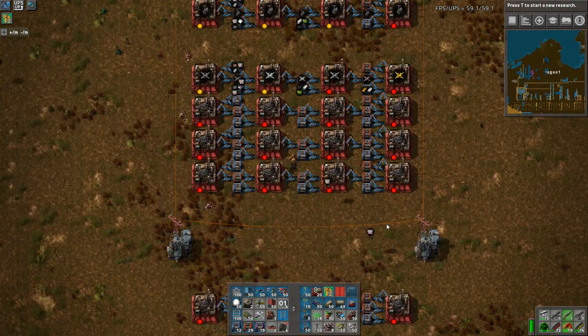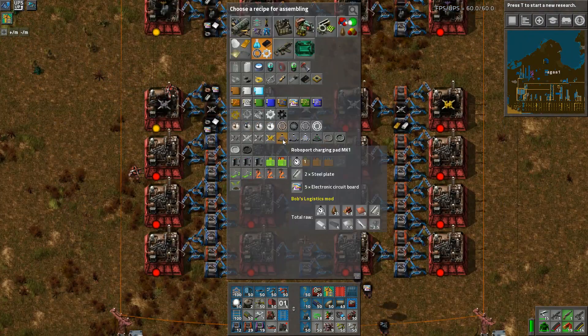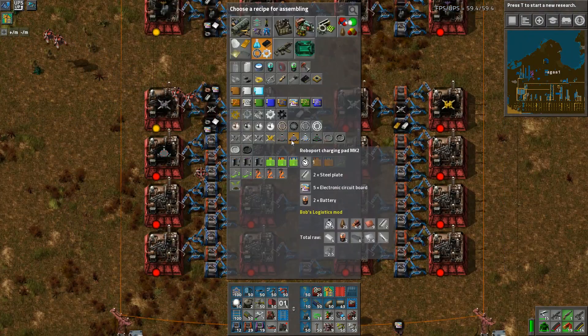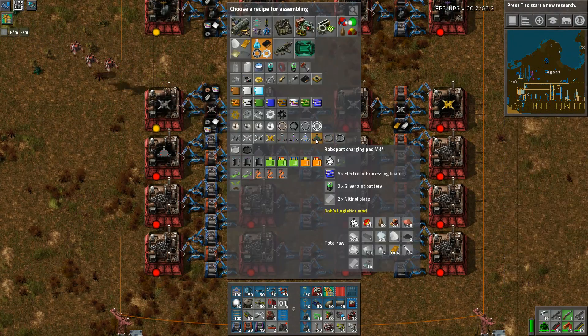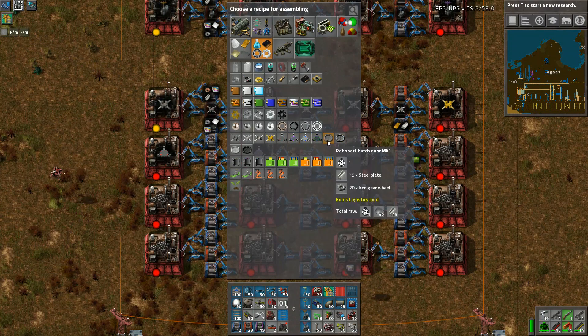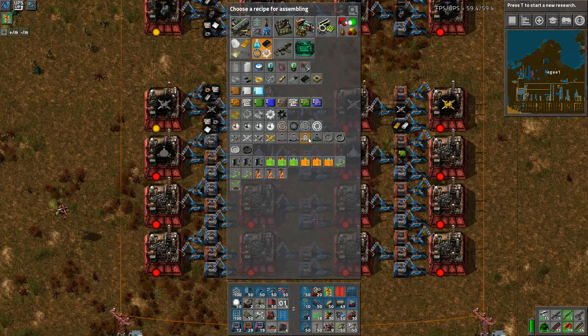Robots charging pad one, charging pad two, charging pad three, and charging pad four. Would you look at that - they don't actually take each other as components! Well, well, well - that's very interesting and awesome.